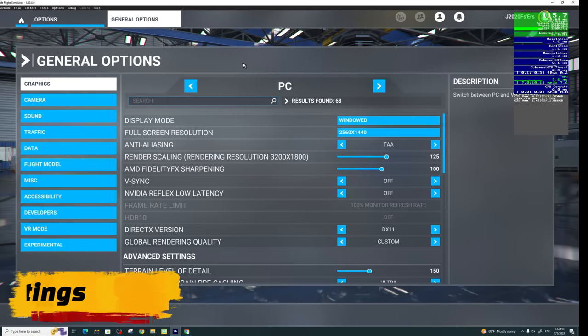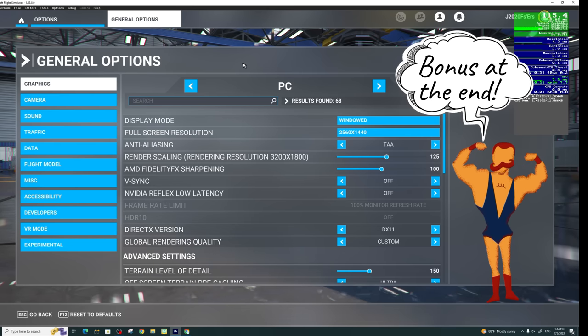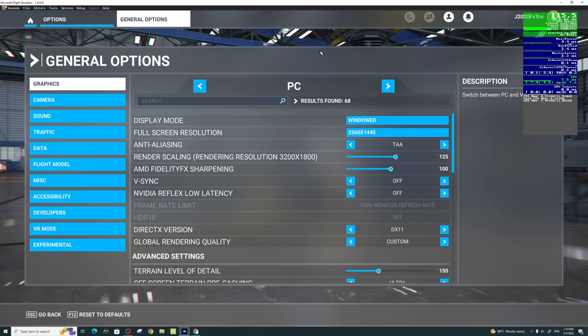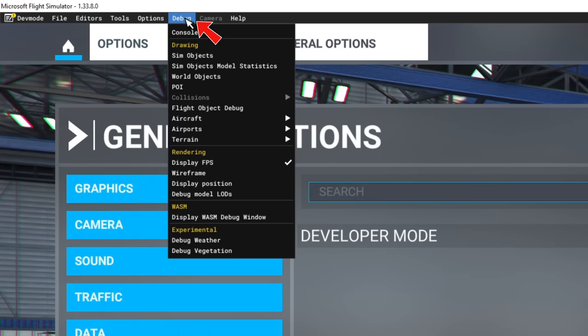Now let's go over all of my settings in Microsoft Flight Simulator — make sure you stay to the end because there are some settings in the traffic menu that can greatly improve your performance. First, let's talk about how to turn on the FPS counter. Go down to the developers tab, turn on developer mode, then go up to the debug tab at the top, go down to display FPS, and there you go.